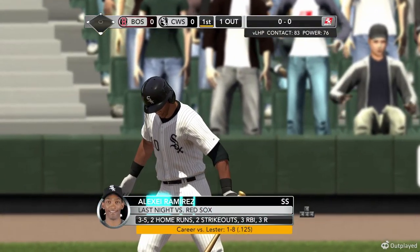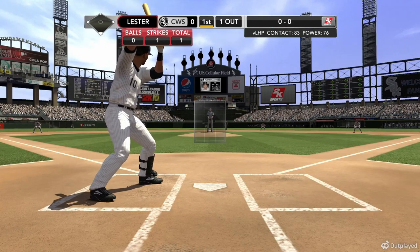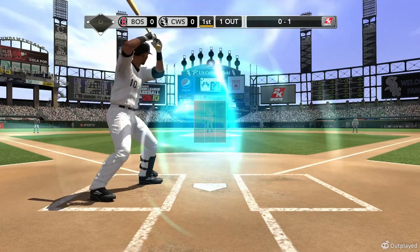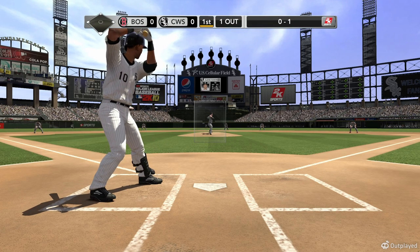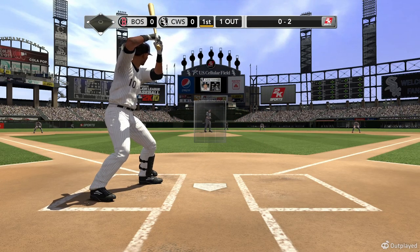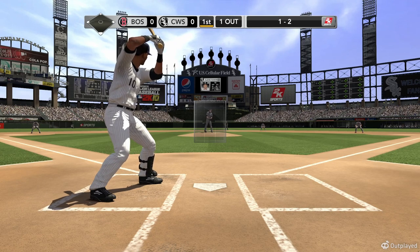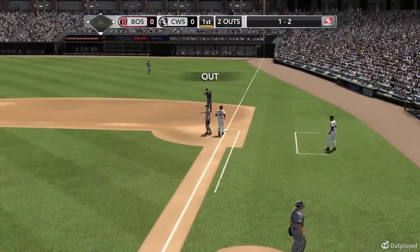It's Alexei Ramirez now, one away — one of the best batting averages in the league. Lester kicks and throws. Swings a little early, 0-1. Such a consistent, productive, professional hitter — one of their best bats in the lineup. And it's 0-2. Alexei Ramirez going to have to protect now; he drove in three runs last night. Good circle change, but it's called a ball, 1-2. Hard ground to short — Alexei Ramirez retired.